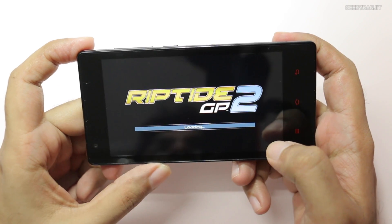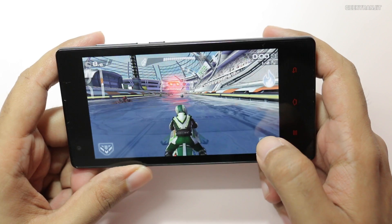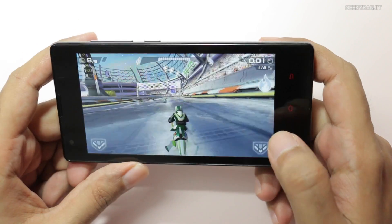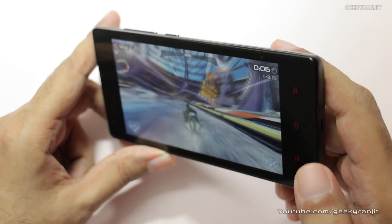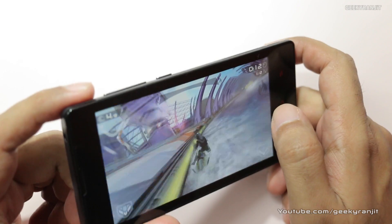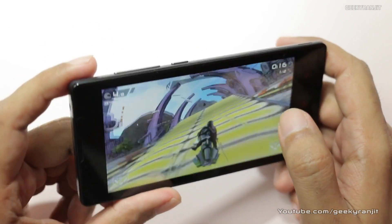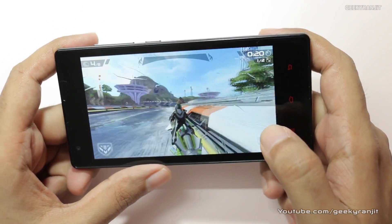The Redmi 1S is sold in India for just around 6,000 rupees — that's just $100 — and it sports some pretty impressive specs. It's powered by a 1.6 GHz quad-core processor based on the Snapdragon 400 chipset, with 1 GB of RAM and the GPU is the Adreno 305.